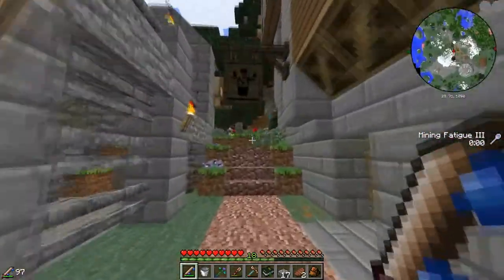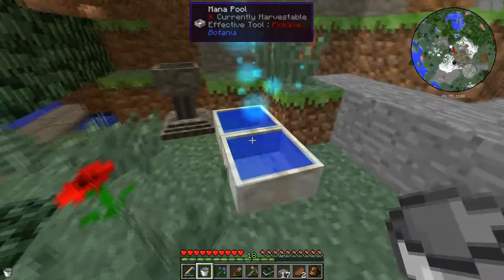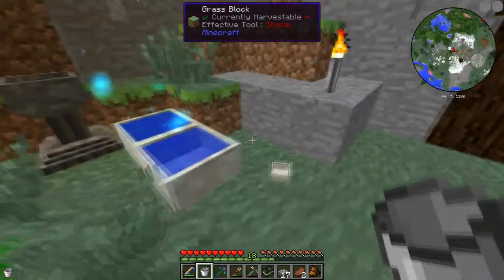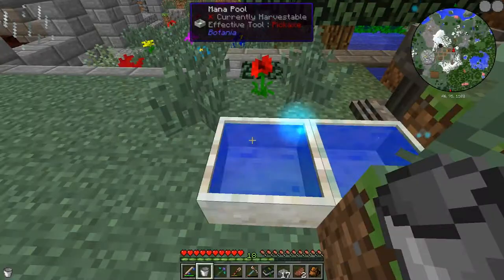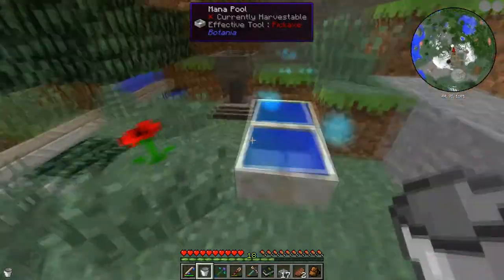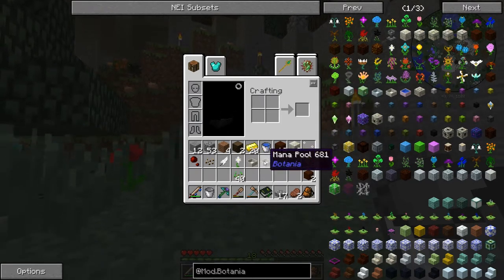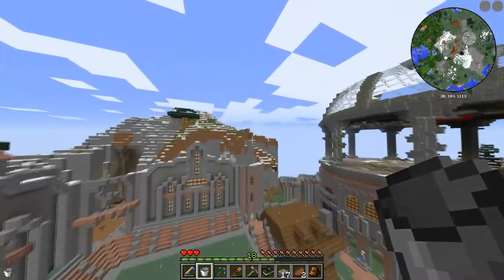Alright guys, I've just arrived at spawn and I'm going to get to this mana area. As you can see, we have here two fully filled mana pools — really cool, really awesome. If you drop a pool in it, as far as I know, it converts into a fully fledged mana pool. This was a really good idea of Nempson putting these here, because it's really awesome for people who just started off with Botania like me.